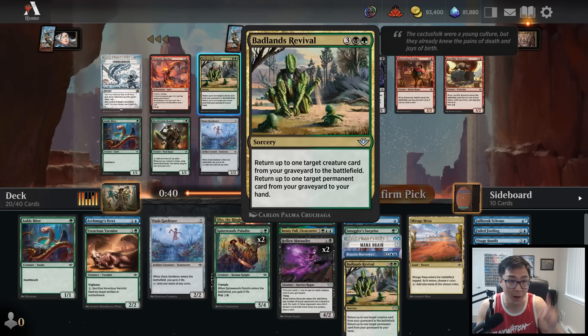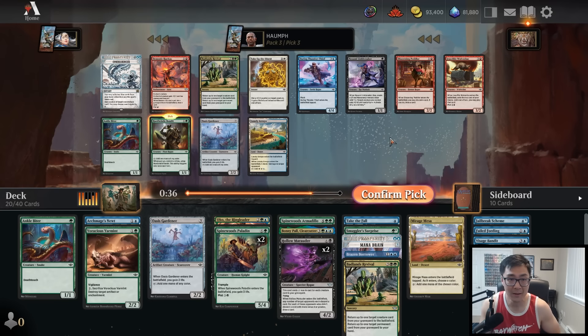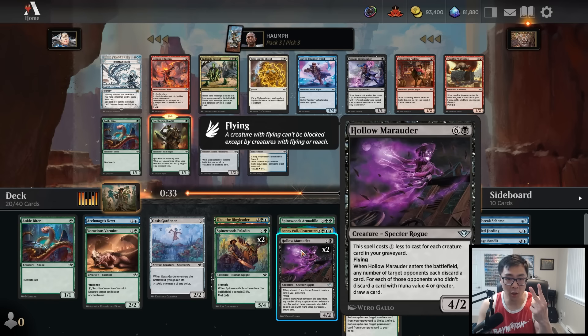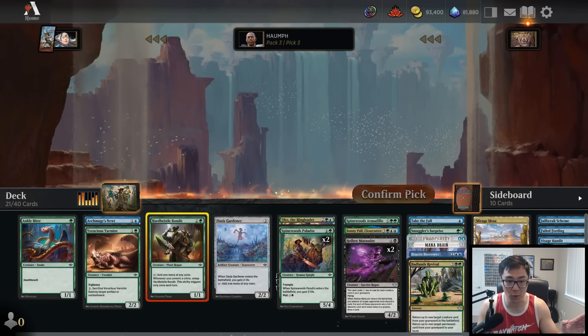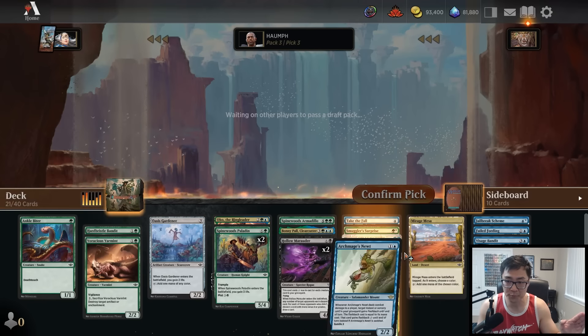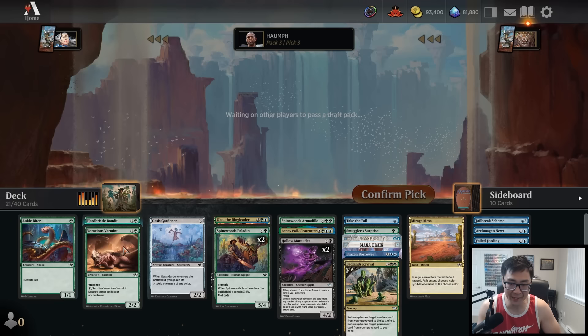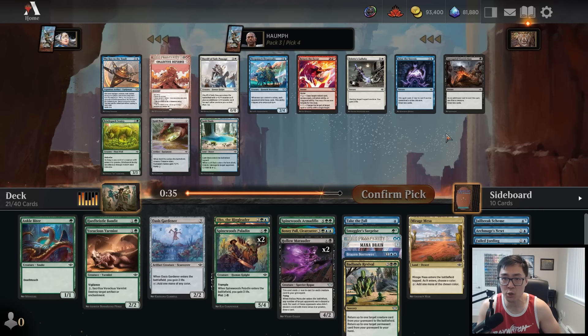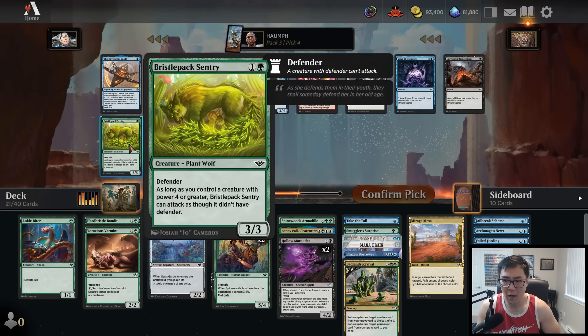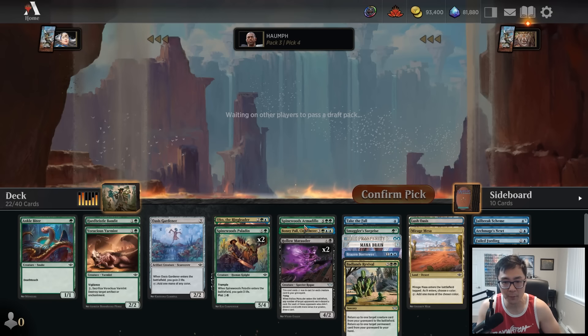We have double Hollow Marauder, double Spinewoods Paladin, Bonnie Paul, Armadillo, Badlands Revival, Smuggler Surprise — our late game is set. Hard Bristle Bandit is literally exactly what this deck wants. Our late game is set — all we need to do is survive and ramp. Moving on, there's a Lush Oasis — I'll take that for mana fixing over Deepmuck Desperado and Bristle Pack Sentry. Given that we're three colors and need mana fixing badly, I will take the Lush Oasis, just to make sure we have the proper sources to be able to play Bonnie Paul, the Hollow Marauders, and the Badlands Revivals.